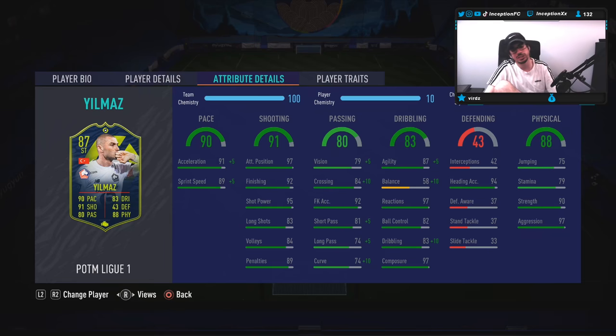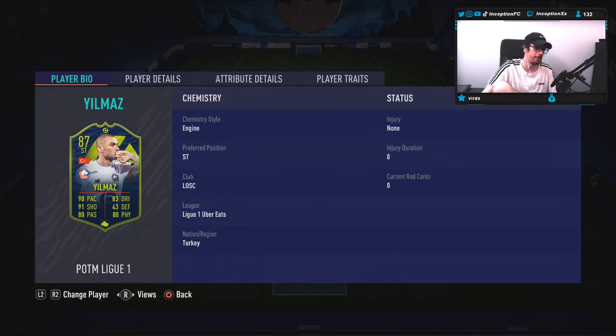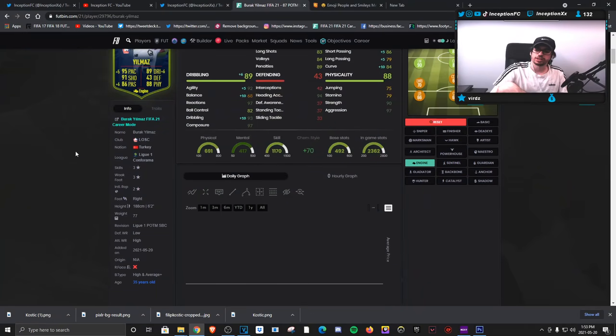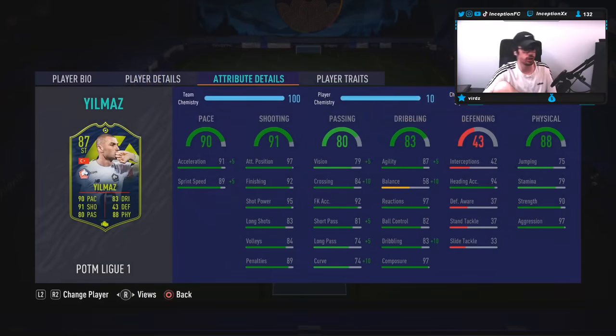Base card stats for attributes: he's at 91 acceleration, 89 sprint speed. We're going to be boosting that by a plus 5 each to help out with his very low 58 balance, with a 68 boost with the engine chemistry style. Ball control and balance are going to be very low to work with. Agility at 87 with a plus 5 could be okay, but he's going to be a physical type striker at 6'2". His shooting sits at 97 finishing, 92, 95 for shot power with 83 long shots, 84 volleys, and 97 composure. The composure works well with the shooting when you're inside the 18-yard box. Base card passing is okay for a striker and the engine will definitely help it out.